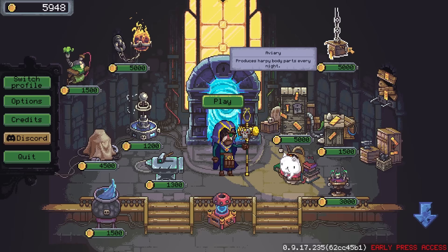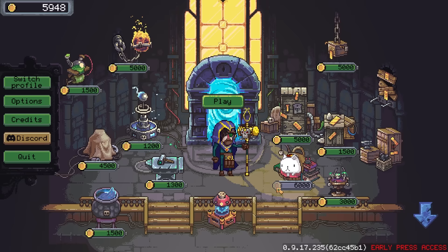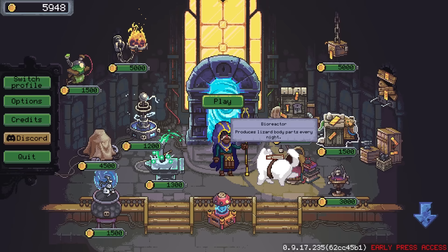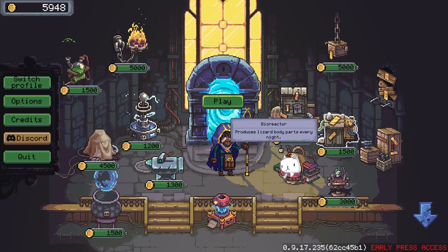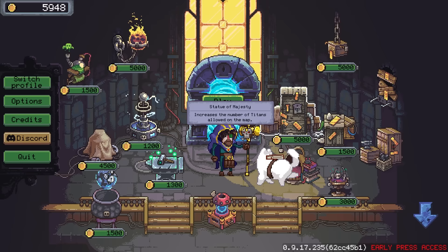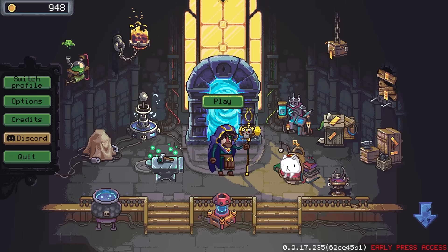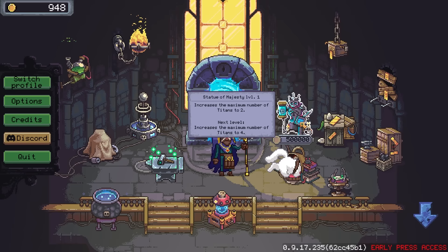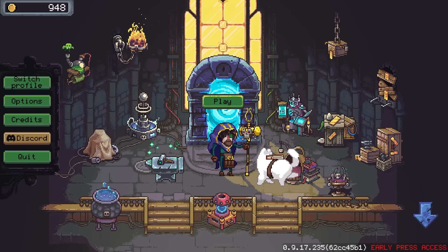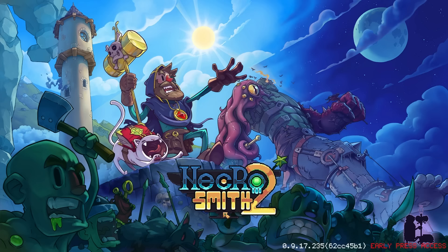We've also got the aviary which would allow us to get harpy body parts every single night, the ability to get more bones every day from the necromancer table, a bioreactor for 1500 that produces lizard body parts every night. But the one I've been conspicuously avoiding is the Statue of Majesty — it increases the number of titans allowed on the map. That's the obvious one to go for, though it'll require more tactical positioning. We'll grab that right now — 500,000 for the next one after. It increases from two to four, which is quite a substantial upgrade.